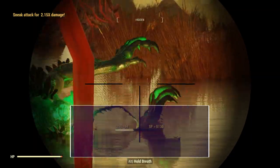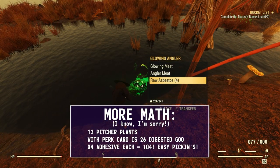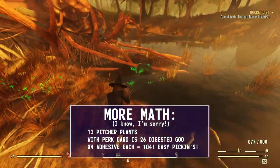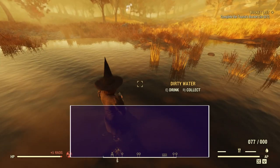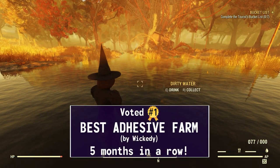For the goo, however, 13 plants is all it takes to get over 100, as long as you have the Green Thumb perk card, and this run can yield up to 96. It's a super quick and easy run that's not too labor-intensive, and apart from caps for fast travel, it doesn't take up any of your resources — which is why I believe it is absolutely the number one best way to farm adhesive.